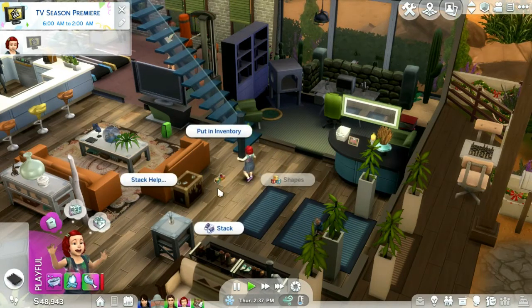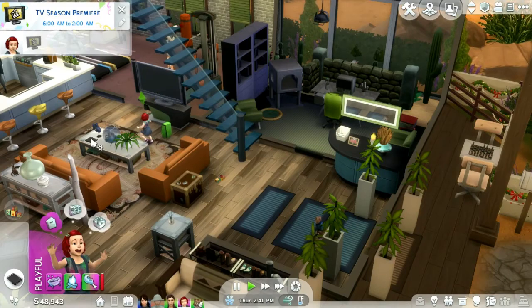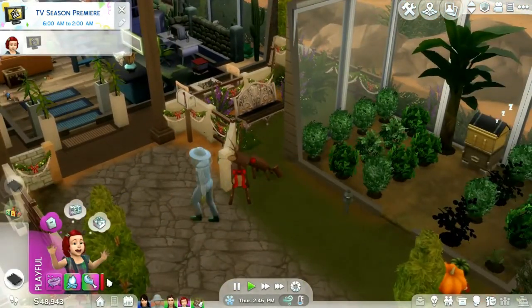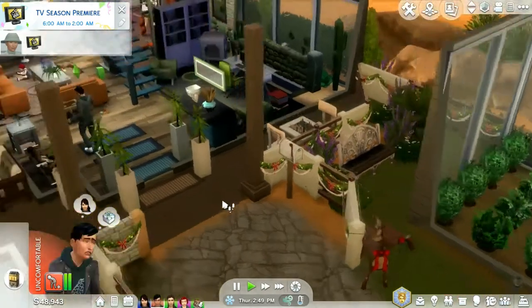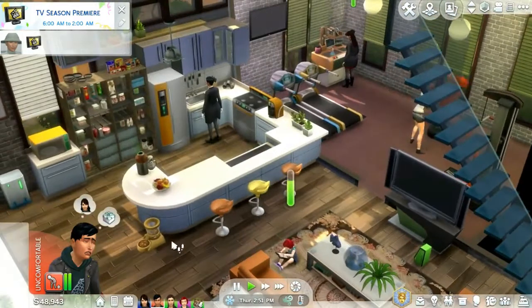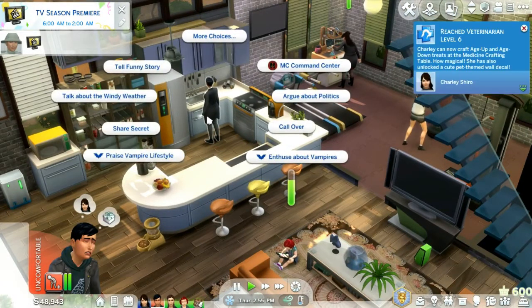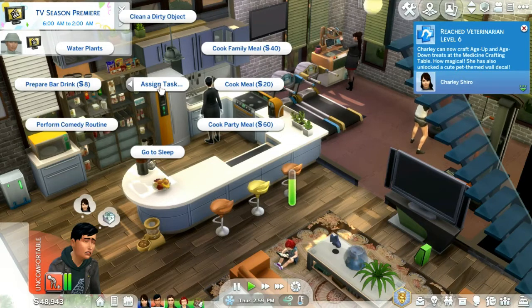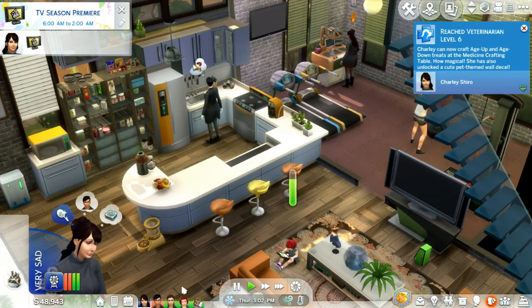Maybe do some stacking and then draw with the llama. So I like that — Benson, for heaven's sake. Remove beekeeper suit. Is Ahana cooking? Butler, assign task — cook a party-sized meal. And she's reached vet skill level six!